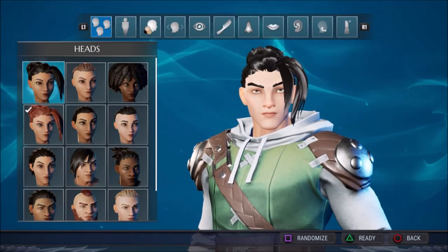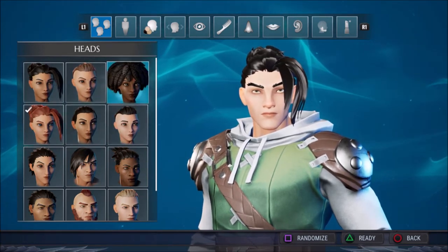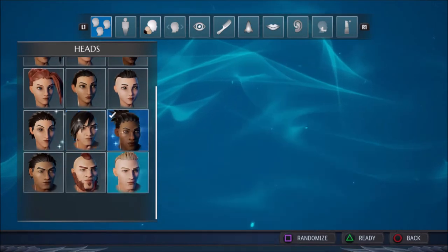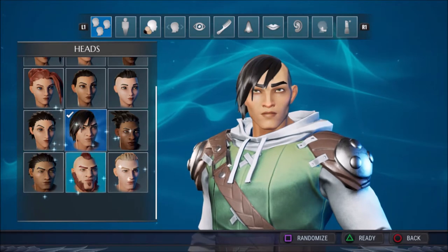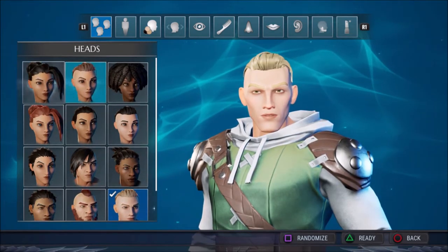So that was kind of the first part — the first fight we had. Now we have to choose our character. This is going to be interesting. Randomized. I don't even know who I want to be. This guy kind of looks badass. Doesn't really matter, to be honest.